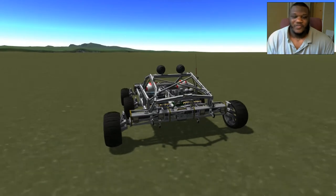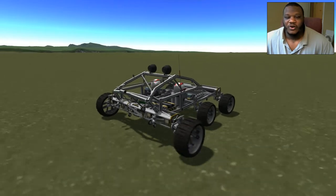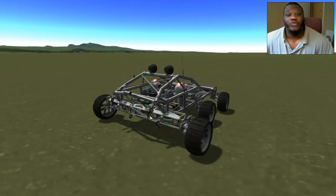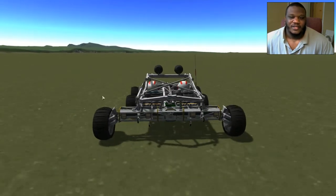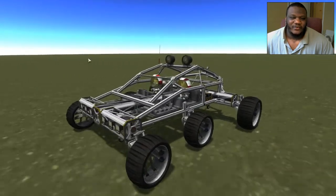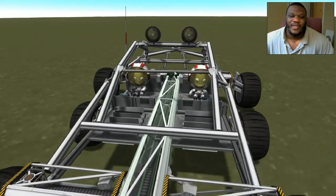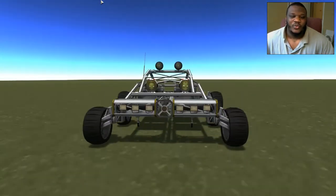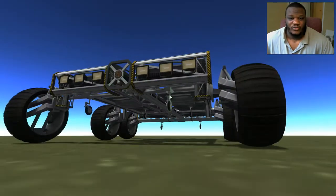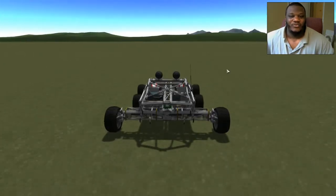A lot of Kerbal Foundries — these wheels are from Kerbal Foundries. These structural bars are from Infernal Robotics — the new Infernal Robotics. Kerbal Engineer in the back gives us our details. Tweak Scale is used a lot — you do want to use Tweak Scale. Fire Spinner is used for these wheels here. So yeah, there you go — those are some of the mods I figured I'd let you know about.